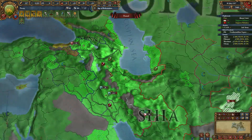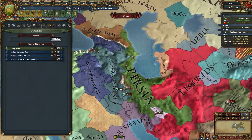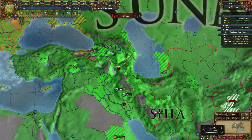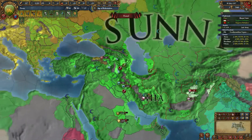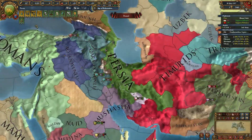A lot of this area is caught in a war between Shia and Sunni — and you are Shia, which comes with some nice benefits. The Korakunalu and Mushasha are also Shia, which means they're your natural allies, and the Timurids being Sunni are your natural rivals.